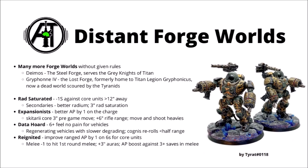Next we have Expansionist. This makes AP better by minus-one on the charge, so a little melee buff there, but not quite on the same level as Ryza. Other things you can choose are getting a three-inch pre-game move for Skitari core units, a six-inch range boost to rifle and carbine range, and being able to move and shoot heavies for no penalty like Metallica. I feel like this one's just a bit mixed really — you're unlikely to make optimal use of both benefits, and maybe it isn't quite as strong.